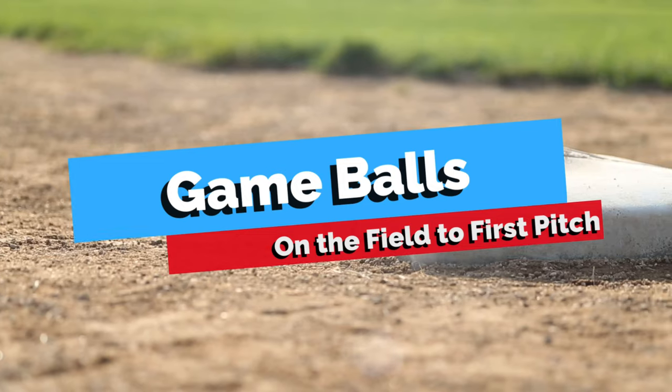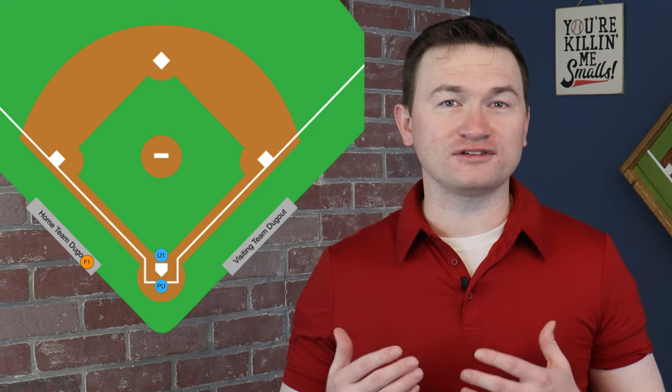That doesn't mean we can't say hey and good to see you, but it hurts our perception of being a neutral party if you're spending excessive time near a dugout. Once we get onto the field, go straight to the plate. In high school and youth baseball, it's very likely that you won't get game balls until you walk on the field. If you're walking past the home team dugout and someone is there immediately to give you baseballs, then you can stop and quickly grab them. But if the balls aren't ready or there is not someone there to immediately give them to you, then continue onto the plate. There's a 0% chance that you're going to start this game without baseballs, so don't stand there awkwardly waiting because it looks like you aren't the one in control.